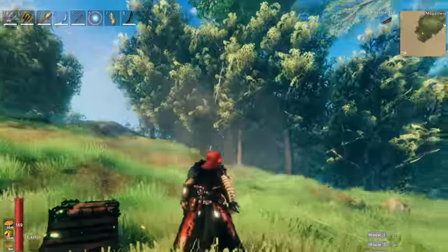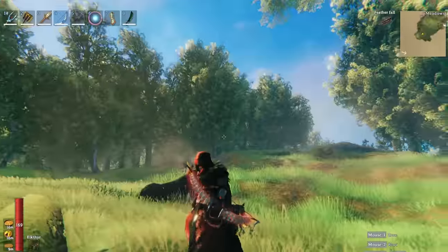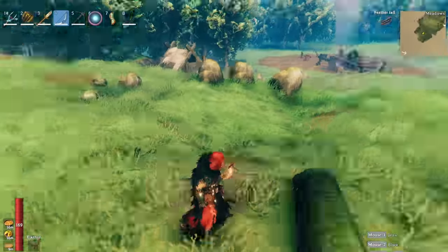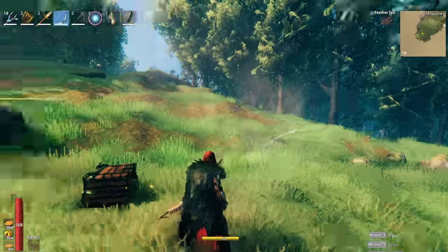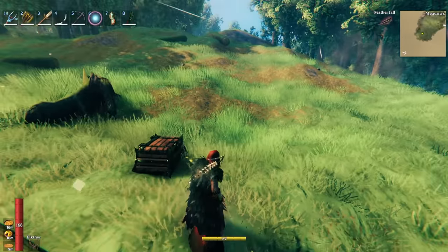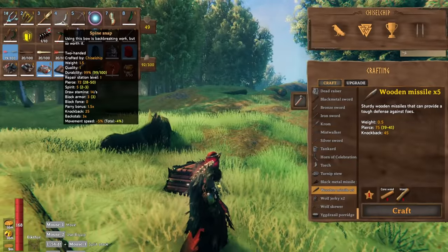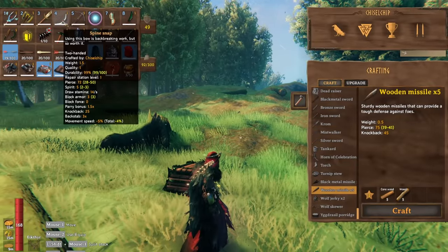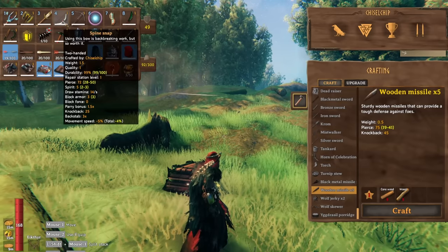We also have the Spline Bow, which glows red — it's the contrast from the Jogger Fang. It's literally the coolest thing I've ever seen. It sits on your back and has such a cool design. This thing does 72 pierce and 5 spirit damage, with 14 draw stamina — two more than the Jogger Fang bow.